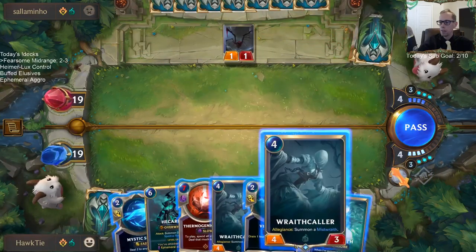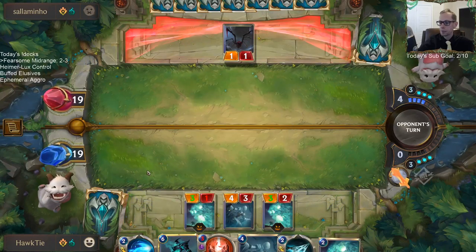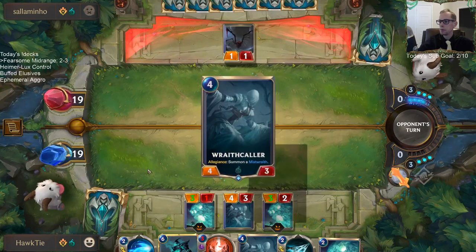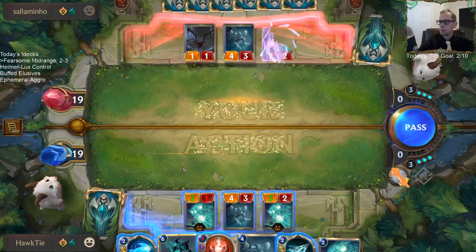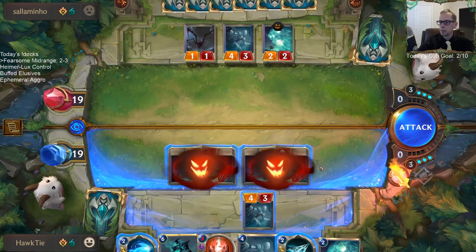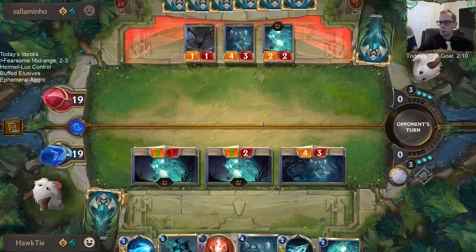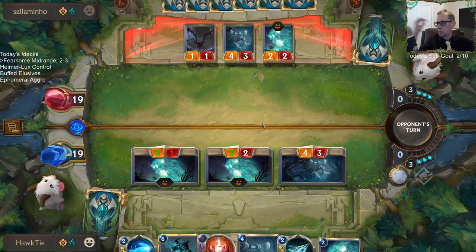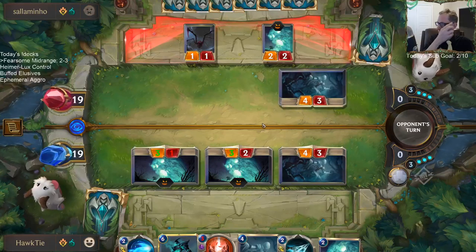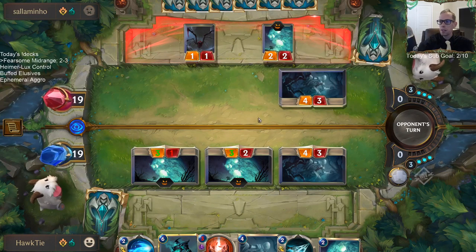There was a three-health unit in front of that. We got a bunch of Mist Wraiths. I like that block — keeps the Mist Wraiths alive with their Fearsome. I like that.